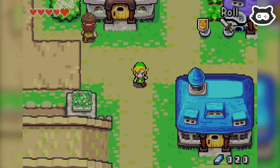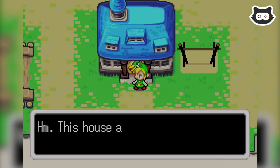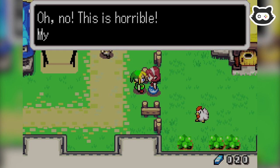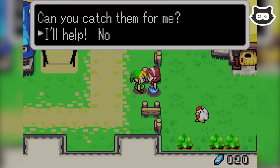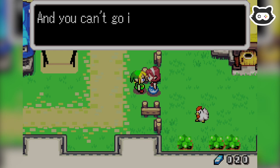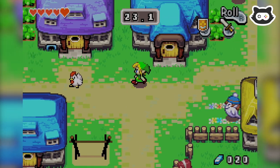This house appears to be empty — maybe we shouldn't go in here. My cuckoos have gotten out! Can you catch them? This is a quest in every game. Please catch two of them within 25 seconds — you can't go into buildings or leave town.